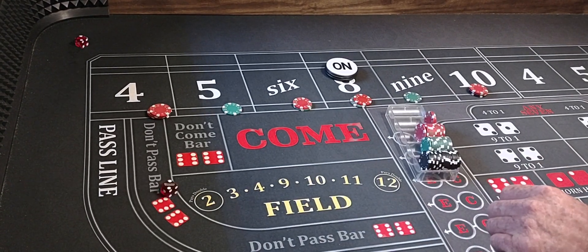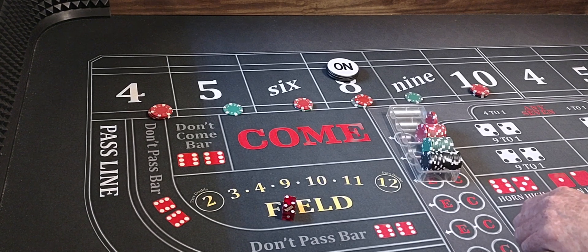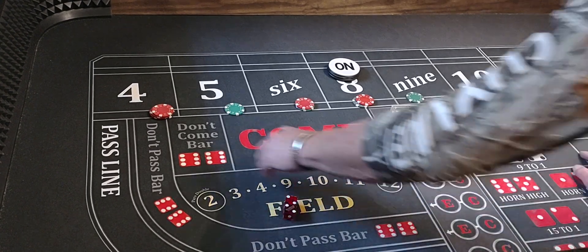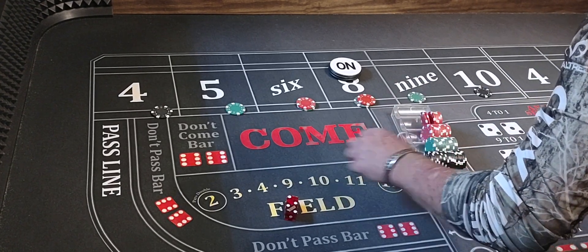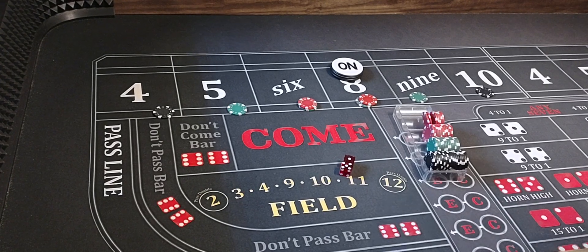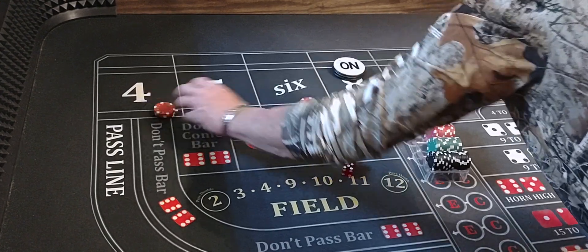Here we go. We've got a hard 4, $110 on it, that's going to pay $220. We'll take $225 for a nickel. We'll bring it back down. Here we go. 5-1-6, that'll pay $35. We'll press the 4 and 10 at $15 each.